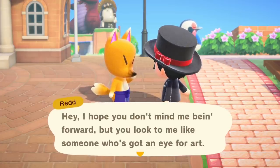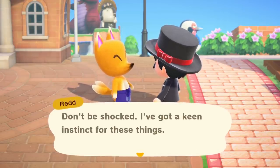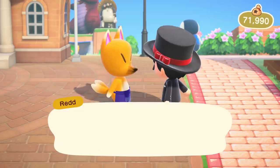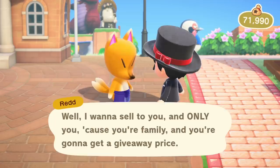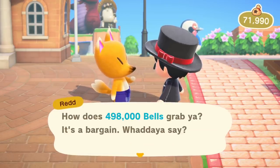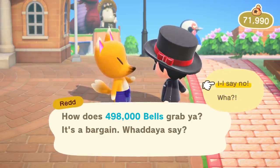Red says he hopes we don't mind him being forward, but he sees us as someone with an eye for art. He had a feeling, so he brought an academic painting with him — what a crazy coincidence, like fate or something. He wants to sell to us and only us, because we're family, at a giveaway price. How about 498,000 bells? Excuse me sir, that is not going to happen. I say no.